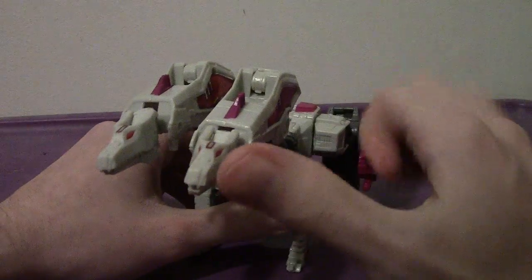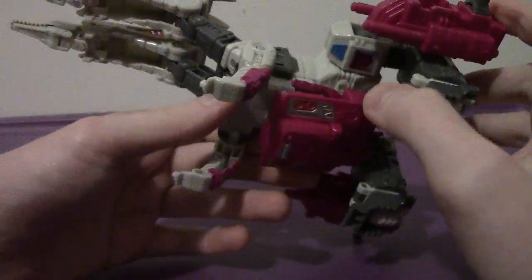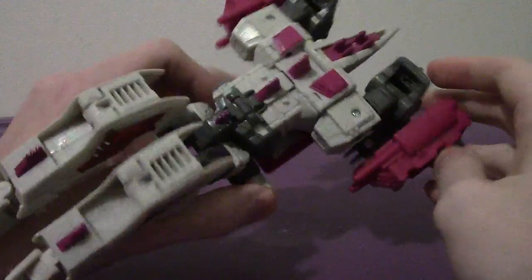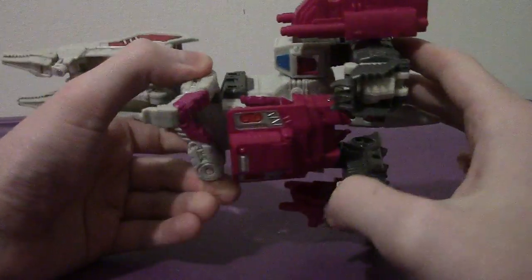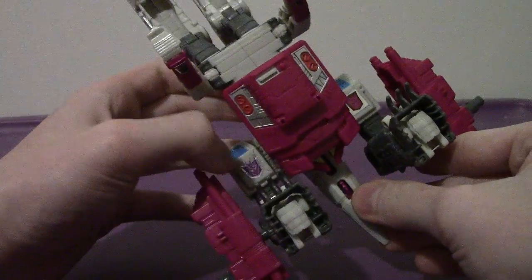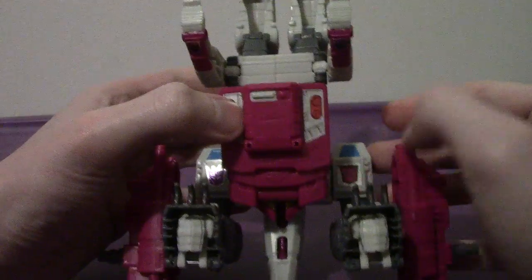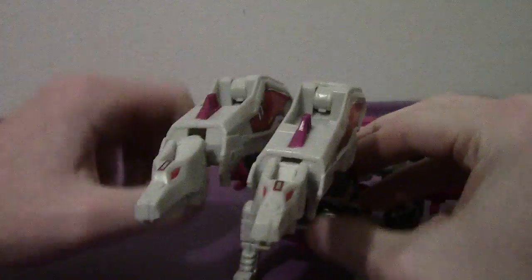He's got a light purple, red-purple color scheme with some yellow, black, and gray. He has Decepticon symbols — one is the normal Decepticon colors and the other one is inverted for some reason.